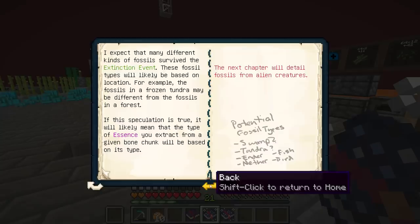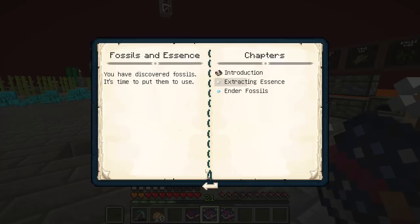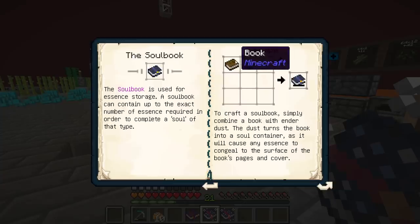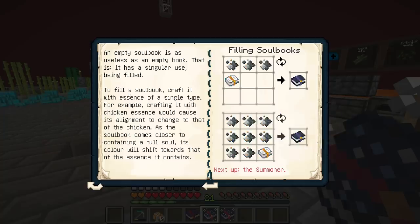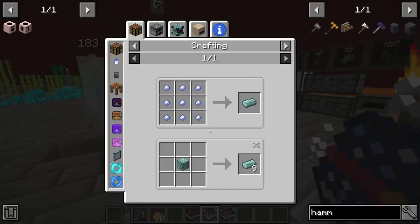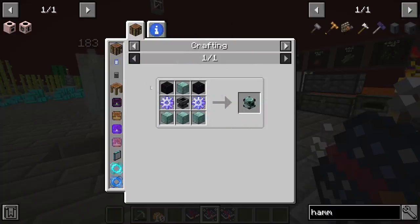That's going to take us even further into this mod. We still have a lot to unlock, but we just unlocked a bunch of stuff here — and the soul book. We need a book with ender dust in it and it's going to make a soul book. An empty soul book is useless as an empty book. We throw in this essence into the book and it fills the book up with souls.